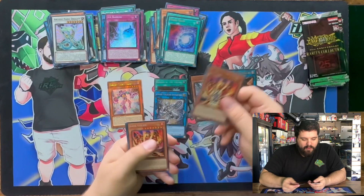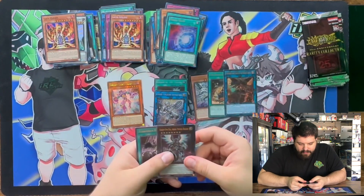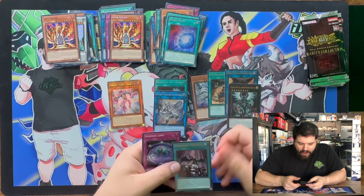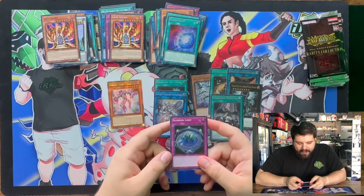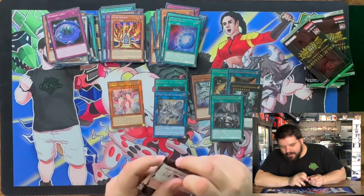We got Lava Golem here, and then another Lava Golem in Secret. And then we got an Ulti Full Armor Dragon and an Ulti Forbidden Droplet in the same pack, and then a Super Summon Limit. This box is cracked.